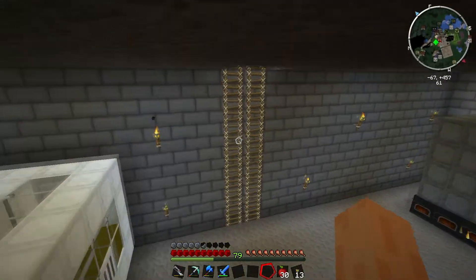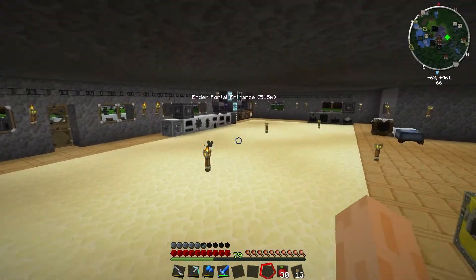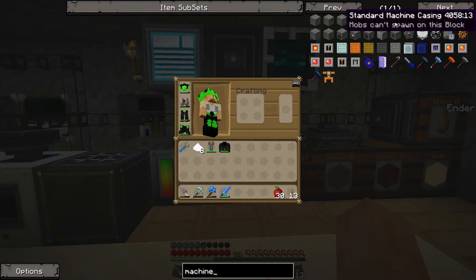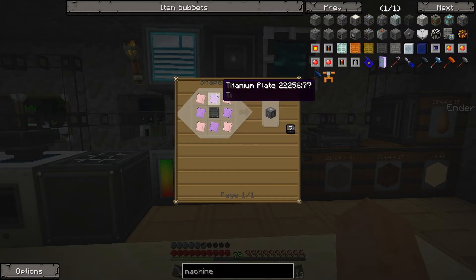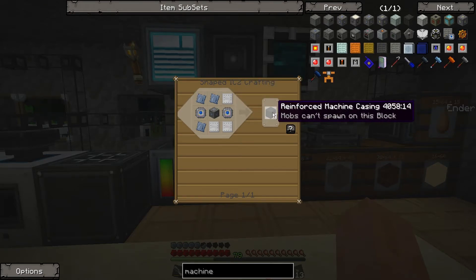1520 Kelvin is not quite enough to smelt chrome dust - we need 1700. The way to make an industrial blast furnace hotter is one of two ways. You can either upgrade the machine casings: at the moment I'm using all standard machine casings, but I can upgrade to reinforced machine casings, or in future you can use advanced machine casings. Advanced machine casings require chrome plates, data control circuits requiring iridium and emeralds, and a highly advanced machine block. Since I don't have a lot of chrome right now but I do have a lot of steel, I can make reinforced machine casings.